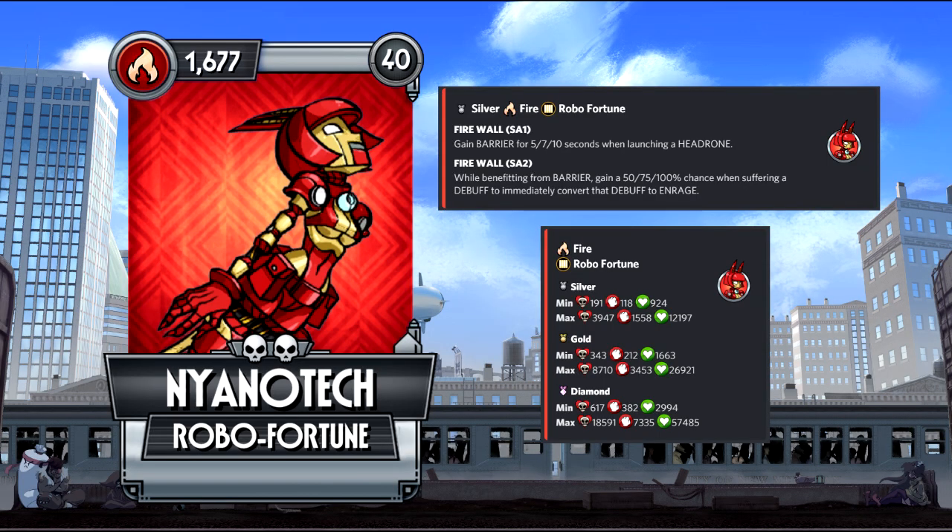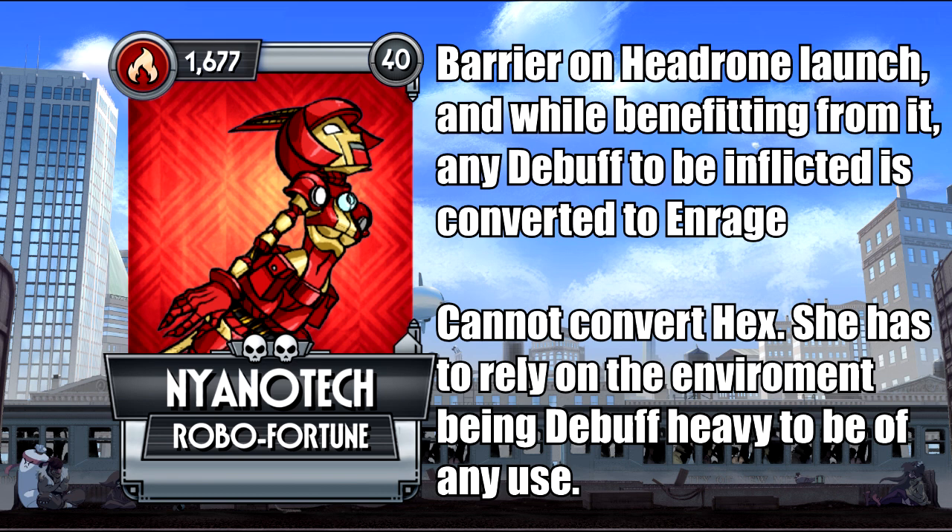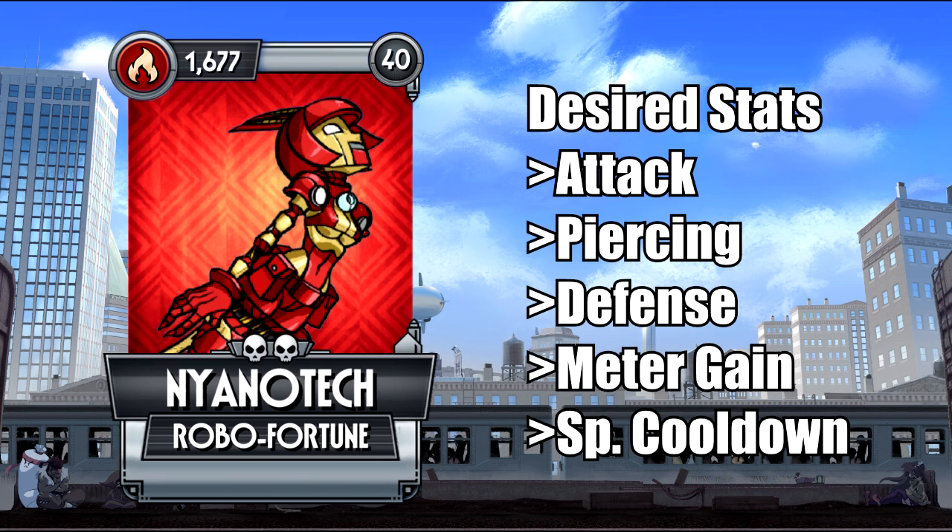Nyanotech has a lot of potential, as she can easily gain barrier while launching a headbone, and while benefiting from it, any debuff gets instantly converted to enraged. This would make it so stuff such as blockbusters only work in Nyanotech's favor and not against her, but she cannot convert Hex, so watch out. Additionally, she's fairly situational and outclassed, and her base stats drag her down, so she can only be recommended for those willing to experiment with her.